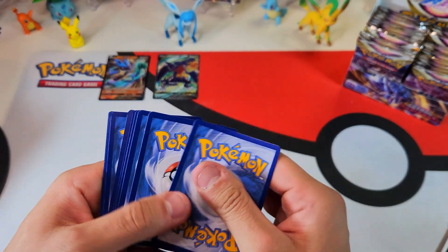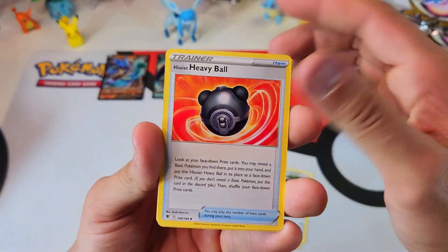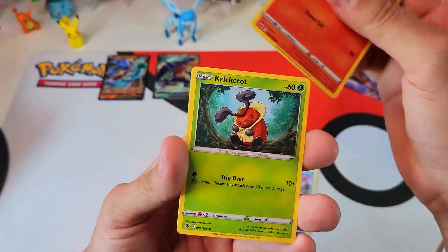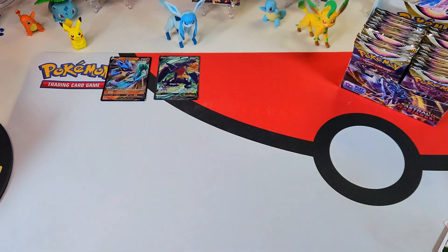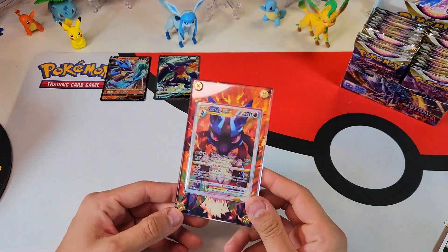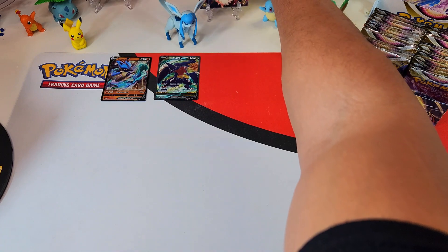Alright, let's get a nice trainer gallery hit after this. Come on! Shout out to Heavy Ball. Little Pointer action. Shaman non-hollow in the back. I don't know if you saw my video on these, but I have some new ones coming — magnetic from a different buyer.